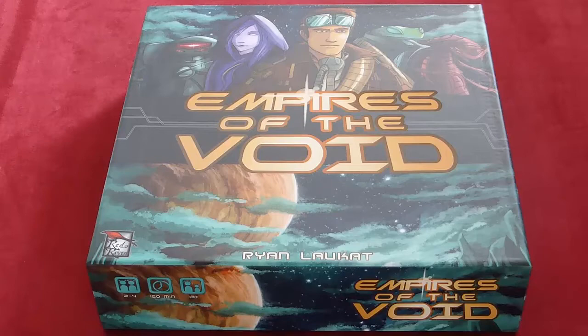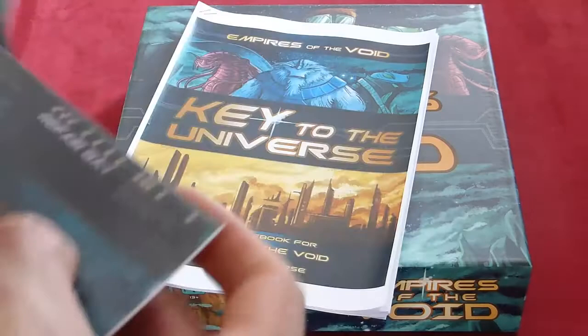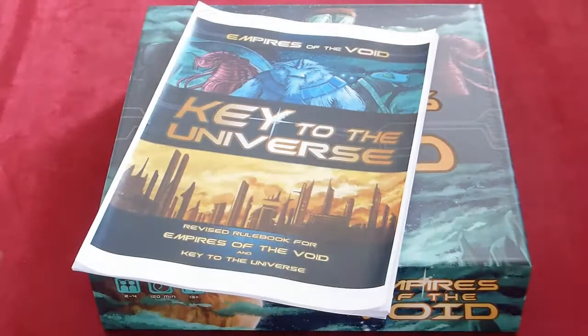But I'll get over that. Hang on, bear with me one second. Key to the Universe is a print-and-play expansion you can get on Board Game Geek. There's a rulebook which explains the game more simply than the one in the box does, and you get additional action sheets on the repair bay.